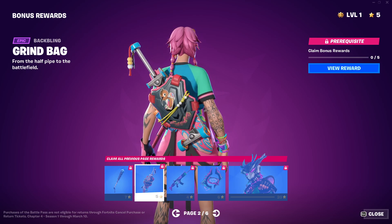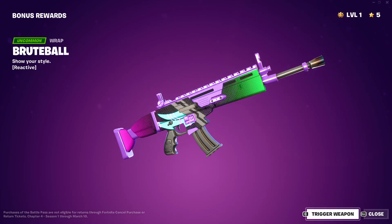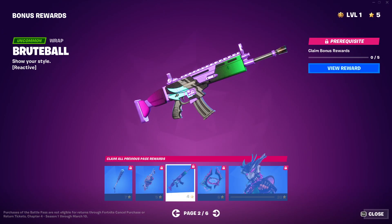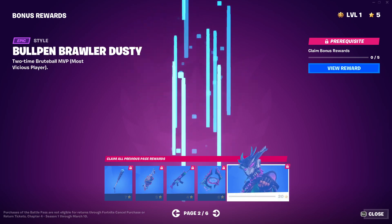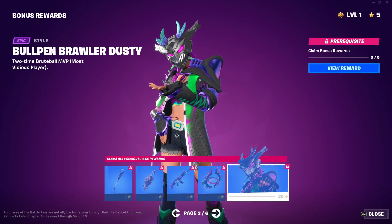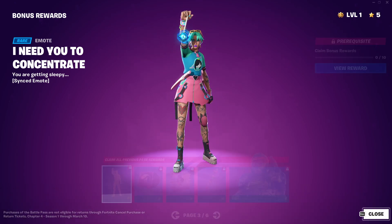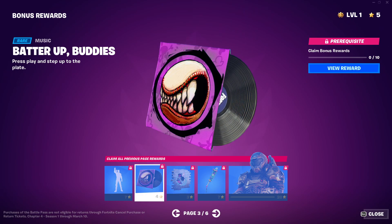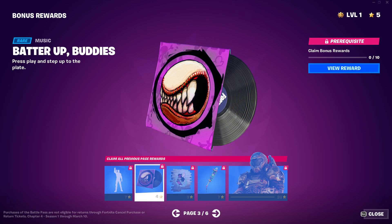Another back bling variant for the other guy. Boot ball strap — let's check. Another glider. Another variant to Nezumi's glider. Dusty Brawler — okay, now she has a mask on. You need to concentrate. It is a very nice emote, I'm not gonna lie. Batter up, buddy. Oh, what? Okay, okay. Humming Boards. Nice. Another pickaxe variant.